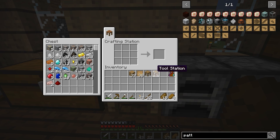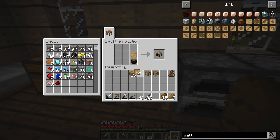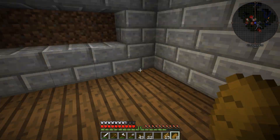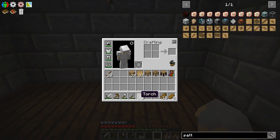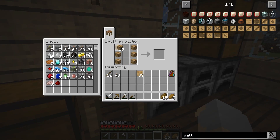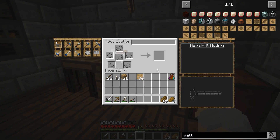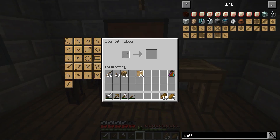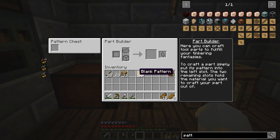So we'll go one, two, three — the tool station, stencil table, and part builder placed in a row. That gives us the ability to make all of our stencils. I also want to make a pattern chest and put that over here. With the new Tinkers' Construct, I thought these all connected, but it looks like it just has a pattern chest. So we'll start making some stencils — probably out of cobble, I'm thinking — so we'll grab some cobble and throw that over here. We're going to want a pickaxe head, shovel, axe, hammer, large sword, and so on.